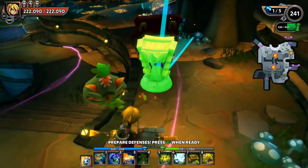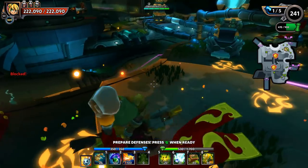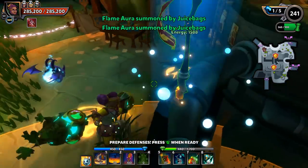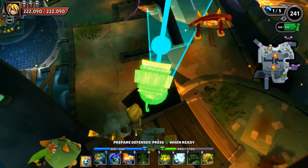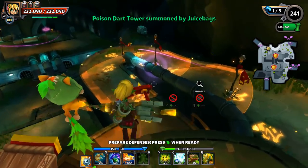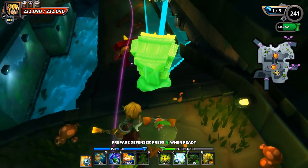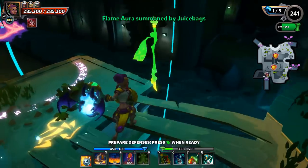Let's get a Poison Dart Tower placed back here - the Geodes should be long dead before they make it to this point, and the PDT can help those Flame Auras finish off the pack. With a Poison Dart Tower in Chaos 3, you have the luxury of being able to place it up top - you can't do that in Chaos 7 because Cobalt will instantly wreck it. That placement gets you good lane coverage - you cover the wall but also the whole circle with mobs walking around it, making it extremely effective.